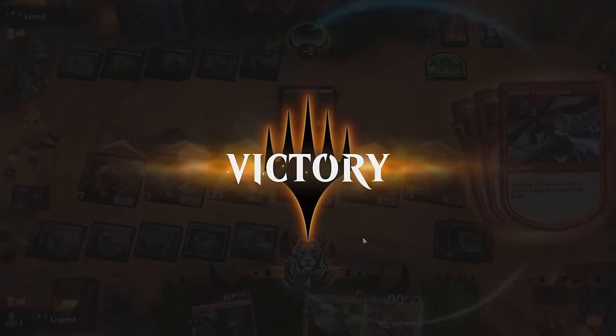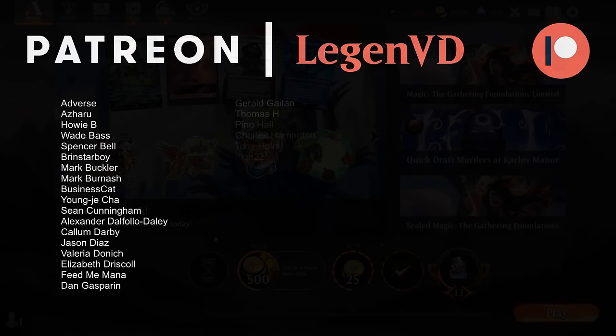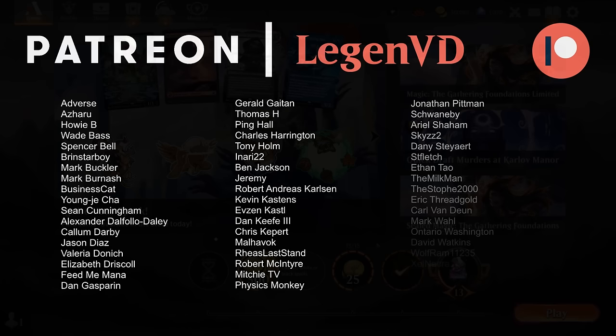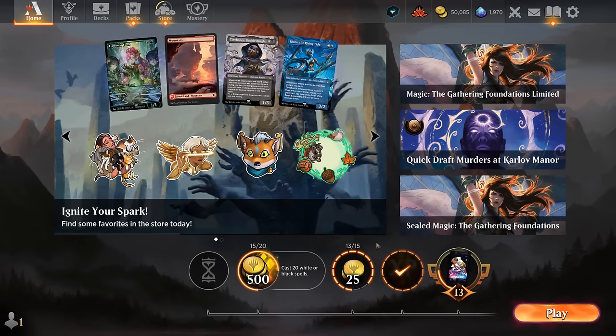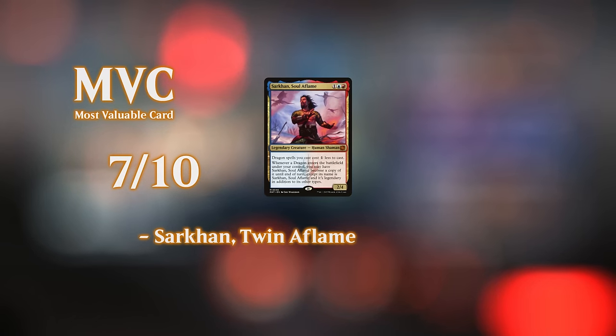So we got to see our Jeskai dragons in action. The curve of Sarkhan into Twin Flame is what it's all about — presenting lethal out of nowhere, especially if we can attack with a third creature or give the Devastator haste. Setting that up is not always easy against controlling decks with lots of spot removal, and against aggro we risk getting run over before casting our expensive dragons. Overall I wouldn't necessarily recommend this as a very competitive deck, but if you're a fan of dragons this is certainly a build worth looking at. That's going to do it for today's gameplay — thank you for watching, hope you enjoyed, and as always have a nice day.